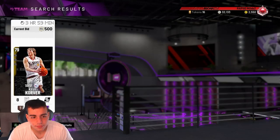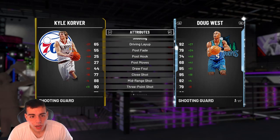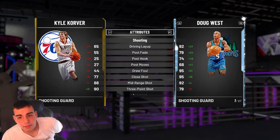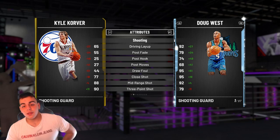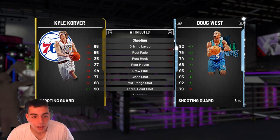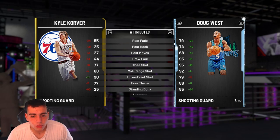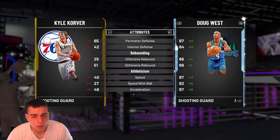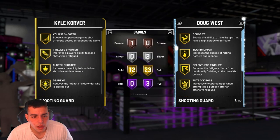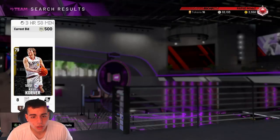We got Kyle Korver. Is he on the auction yet? First Kyle Korver on the auction with a bid of 500. 93 three-pointer, so he's probably evolvable to about a diamond, maybe even an Amethyst. In the spin we got Doug West, so that's big dubs for me. We got a mid range of 88, 93 pointer, 77 close shot. The dunk's obviously not good — he's just a shooter. His defense is bad too. He does have Dead Eye, Quick Draw, and Range Extender.